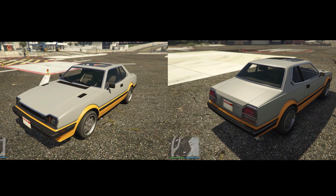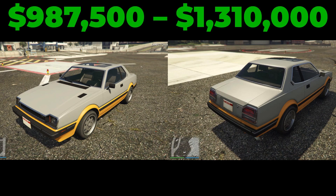Next up is the Dinka Proslude, based on the real life Honda Prelude. If you couldn't already tell by the great choice of naming — Proslude — what a great name, Rockstar. Anyway, this is another coupe, and it will cost you $1,310,000.